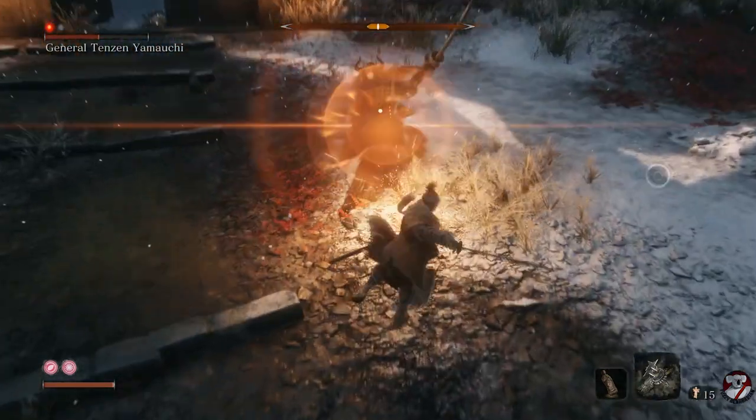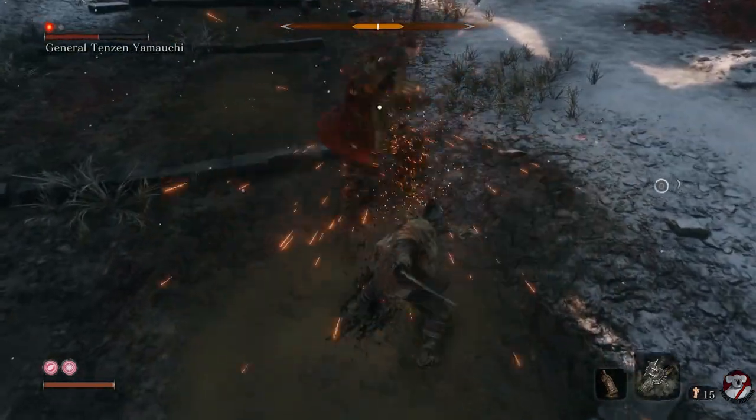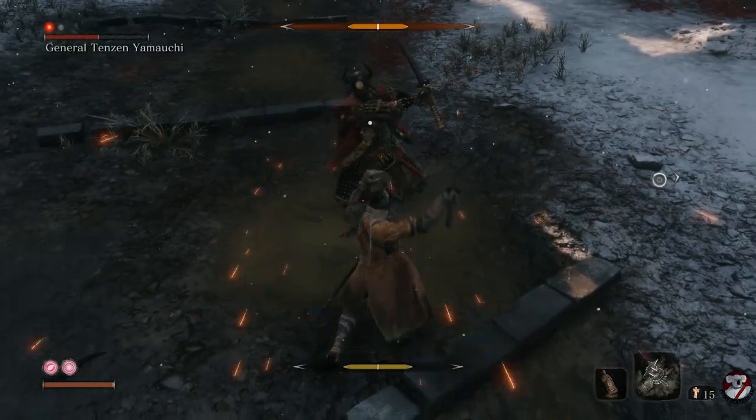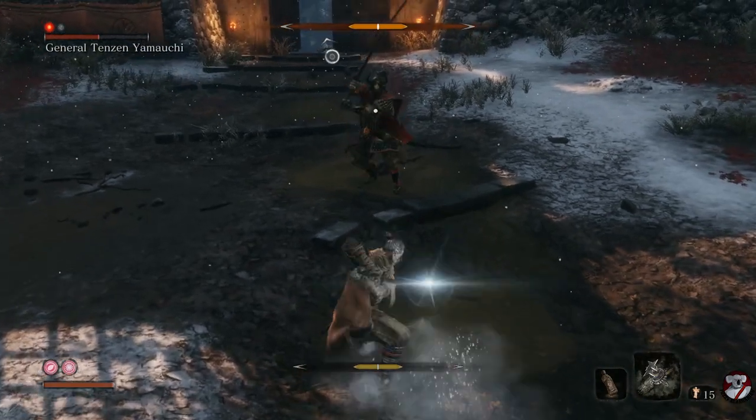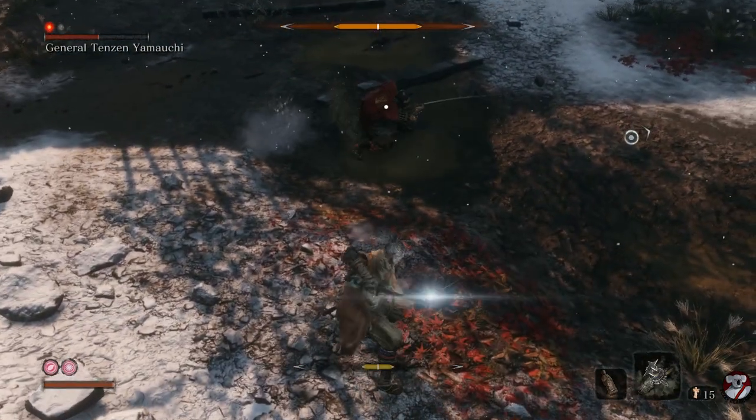I usually go with the idea: thrust in, block, block, double dodge back. You can do two, three, or four strikes, but generally he'll only allow two before you need to double dodge back.